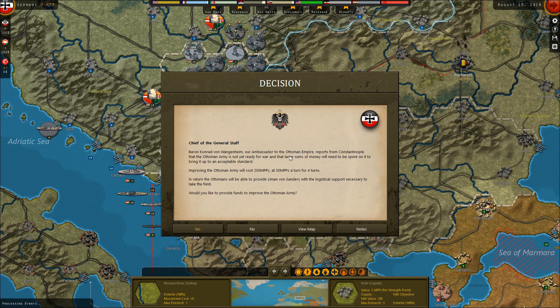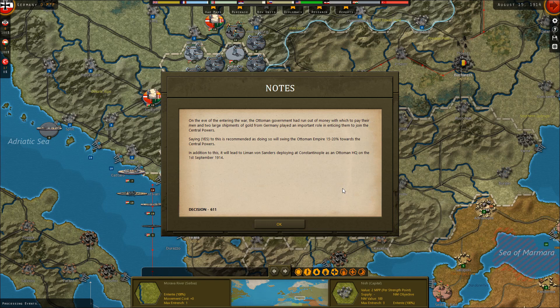Baron Konrad von Wagenheim, our ambassador to the Ottoman Empire, reports from Constantinople that the Ottoman army is not yet ready for war and that large sums of money will need to be spent to bring it to an acceptable standard. Improving the Ottoman army will cost 200 MPPs at 50 MPPs a turn for four turns — basically two months. In return, the Ottomans will be able to provide Liman von Sanders with the logistical support necessary to take the field. Saying yes is recommended, as it will swing the Ottomans 15 to 20 percent toward the Central Powers, and it will lead to Liman von Sanders deploying at Constantinople as an Ottoman headquarters unit on the 1st of September 1914.